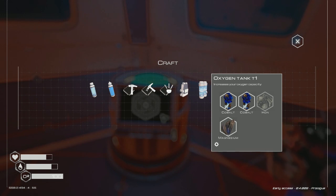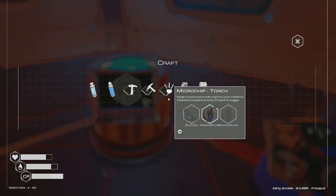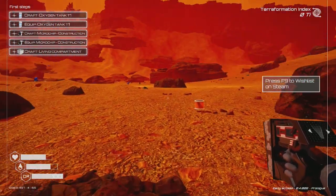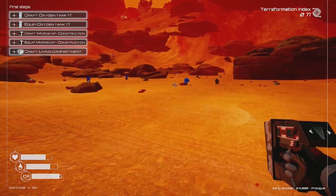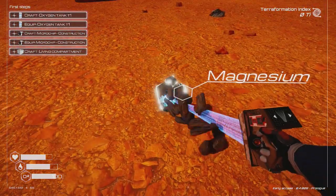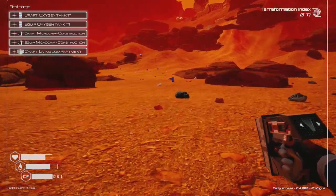An oxygen tank would be great — I just need iron. I only have ice right now, so I need to go get iron. I also need silicon and magnesium for a torch, which would be great for nighttime. I need to stop grabbing ice — that's the last thing I need.